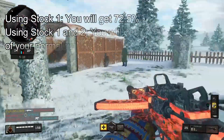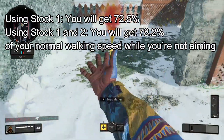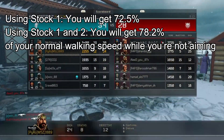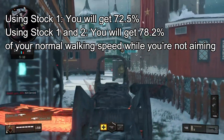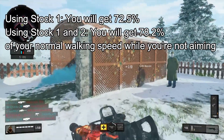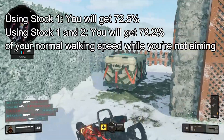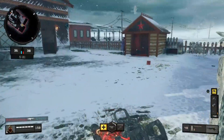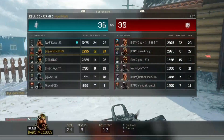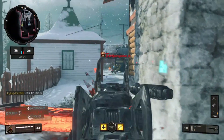If you're using the Stock 1 attachment, you will get 72.5% of your normal walking speed with this weapon while you're not aiming. And if you're using both Stock 1 and Stock 2 attachments, you will get 78.2% of your normal walking speed while not aiming. So using that second stock attachment won't help you that much.